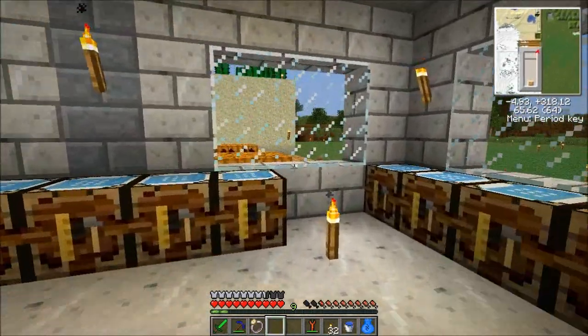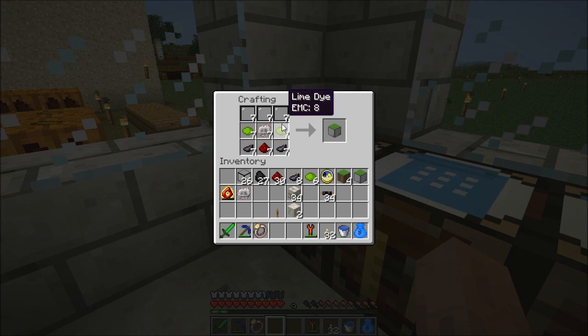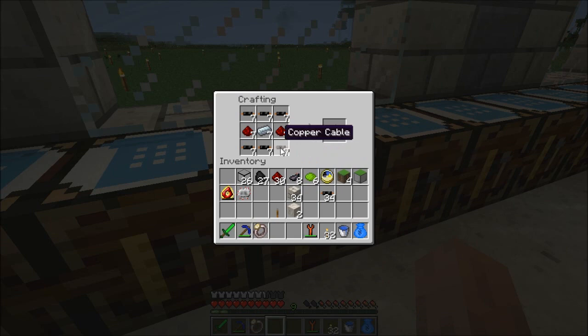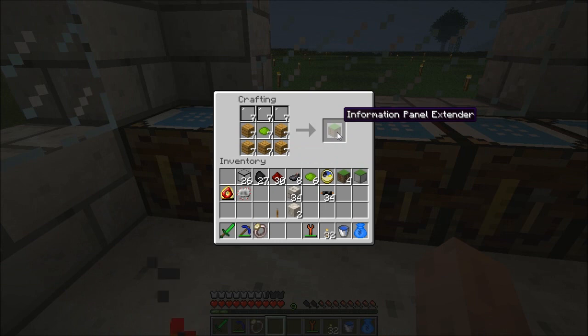Let's start showing you how to make the industrial information panel. You need glass pane — three on top and one on each side — limey green dye, one electronic circuit, one ink sack, and one redstone. I kept seven of each. To make the electronic circuit: copper cables, redstone, refined iron, and copper cables. For copper cables all you need is copper and some rubber — put copper in the middle with rubber on top, and you get copper cables. Refined iron is just normal iron smelted again.